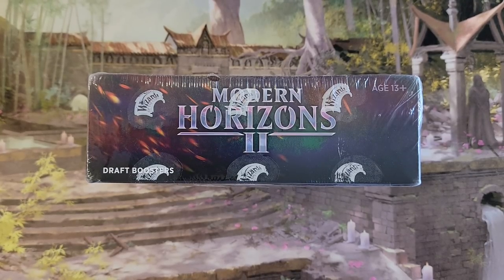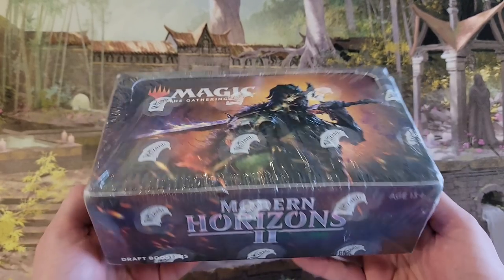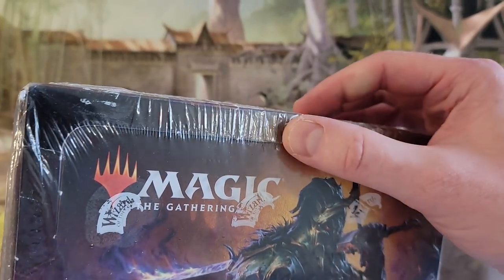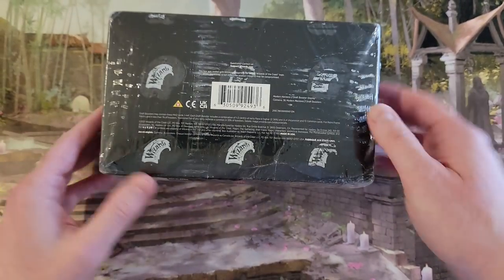Hey everybody. POA. Once in a while you get a shipment and you are planning on kind of stashing it away for a long time. And then you pull it out of the box and you're just like, oh my god, no god. So I got in this Modern Horizons draft box and there's a little crack, a little soft spot, smashed in, bulbous. Got a little rip on there, another little rip on there. Oh boy.